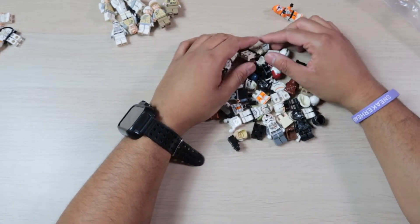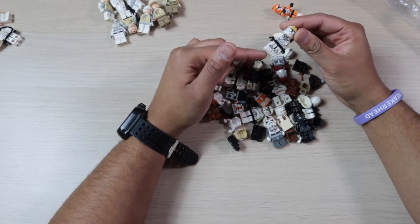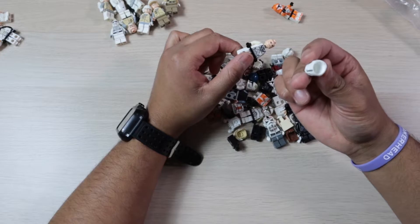No cracks or anything like that. Then this one — his arms are a little yellowed, and that's the wrong leg piece; it's from a Sand Trooper. I think this is a printed helmet — yeah it is.